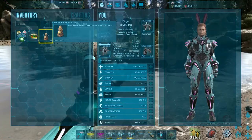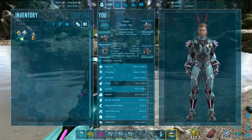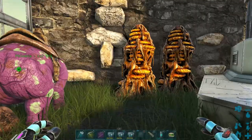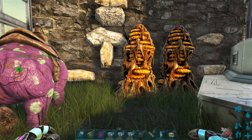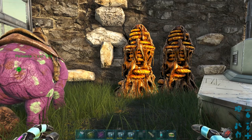If you press obtain hive, the hive will go instantly into your inventory and you can place it wherever you want. So we're just going to bring it back to base. Back at base, you can put the bee hive wherever you want.